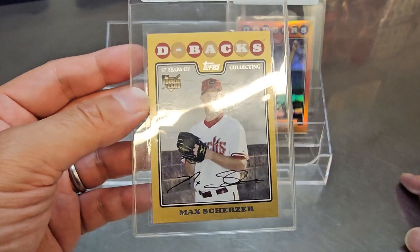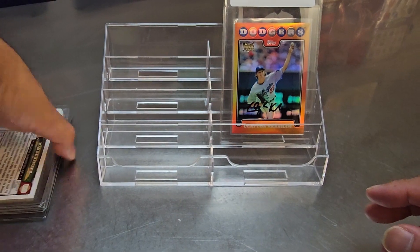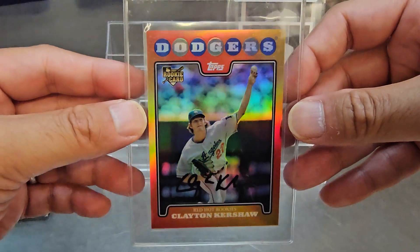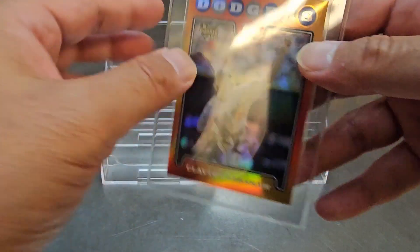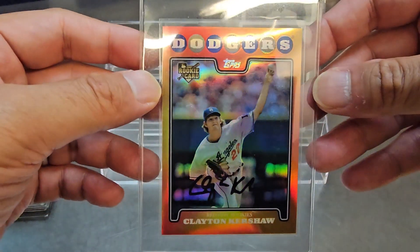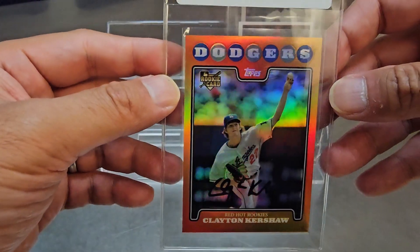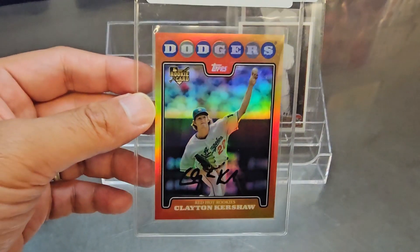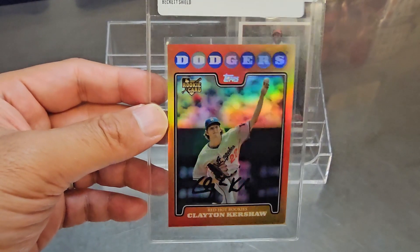This is one of my grail cards — the Red Hot Redemption rookie Kershaw. I really wanted this card, splurged a bit to get it. It looks clean — a little centering left-right, but the corners are great, edges look great, surface looks amazing. I don't really care what I get, it's going in the PC. But I'm hoping for an eight or nine — a 10 would be incredible.